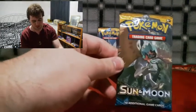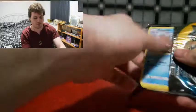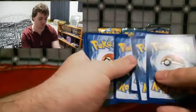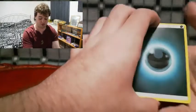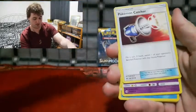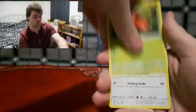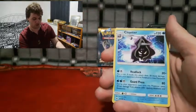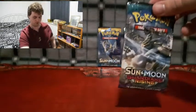Let's start off with the Sun and Moon pack and hopefully we'll get something good. I think Sun and Moon really needs a win, considering it started off terribly with the packs. It honestly needs something to help it get the lead. Anyway, we've got the reverse — and then we've got a regular rare Cloyster. Okay Sun and Moon, you started off with an epic fail.